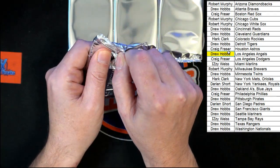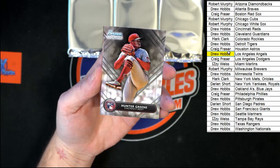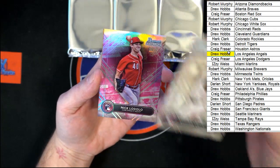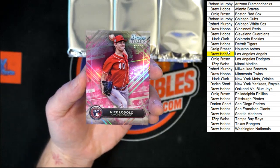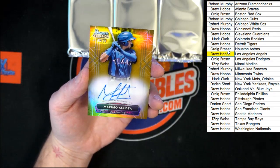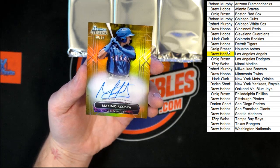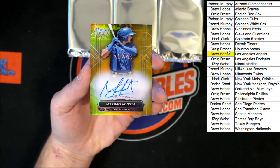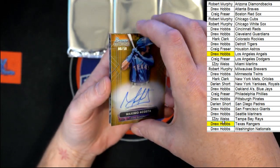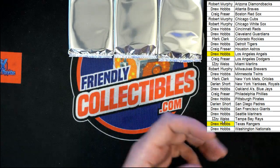Next pack. Hunter Green for the Reds, going to Drew H. Then we got Connor Crawford for the Red Sox, going to Craig F. We got Nick Lodolo, 18 of 75 for the Reds, going to Drew H. Then 8 of 50, Maximo Acosta for the Rangers, going to Drew H. Then we got De La Cruz and Quintana.